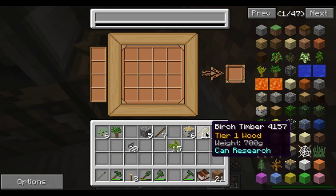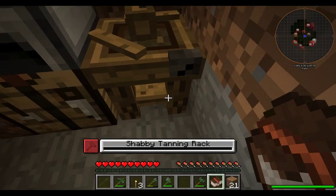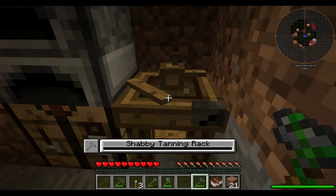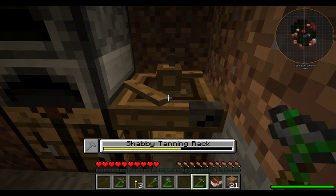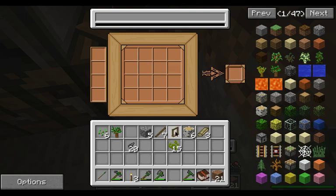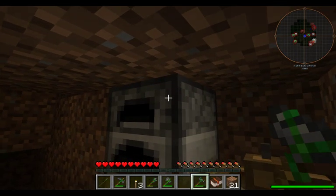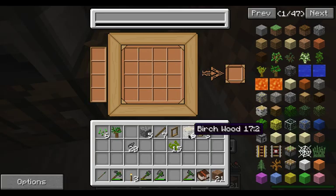We come into the workbench and it's just eight around, and you have to use the hammer — that's this little symbol up here. In the red that tells you what you use: the fist means it's made by hand, the hammer means you have to have a hammer. If it's a hammer with a one that means it has to be a tier one hammer, which is going to be bronze. That right there made us our shabby tanning rack, which will come in handy after we slaughter some poor innocent animals.